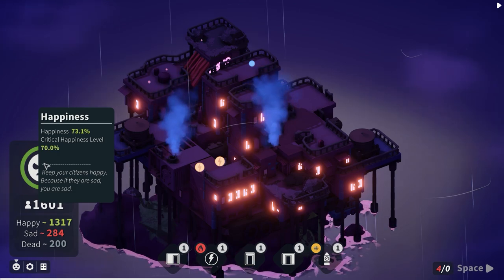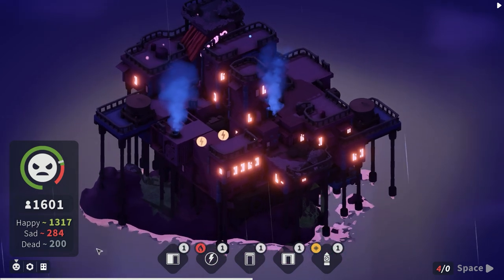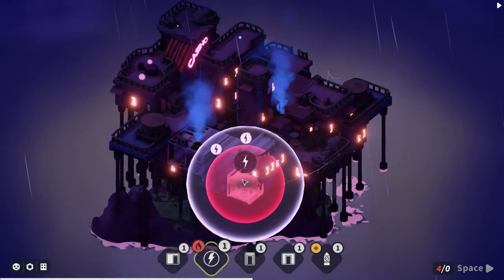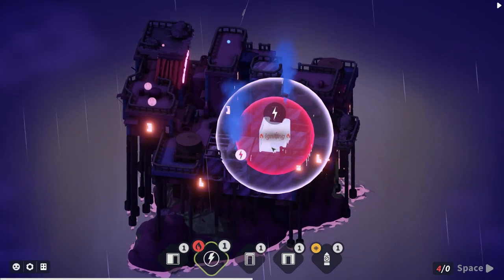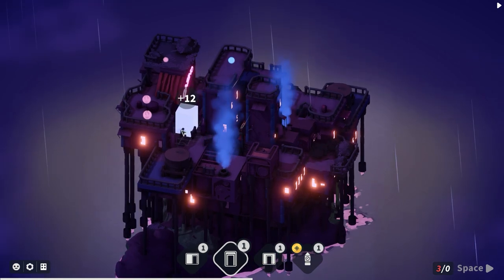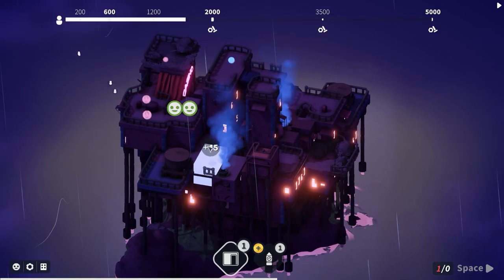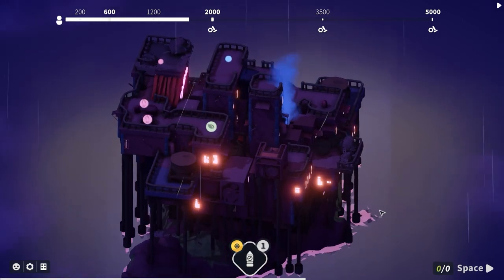Happiness is 73.1% and the critical happiness level is 70 - that's dangerously close. I need to generate some power. There's an electric generator that would fulfill the needs for a lot of these citizens but it is igniting. Let's put this here, that there - we don't need a watchtower. Gas is needed on the left hand side.